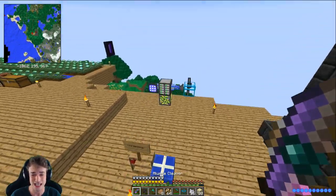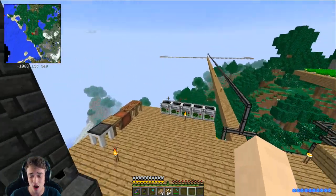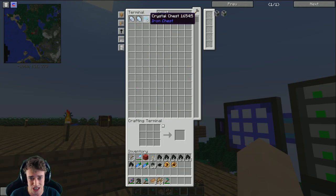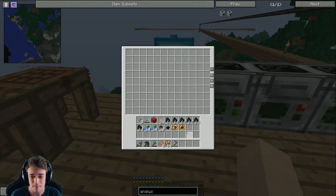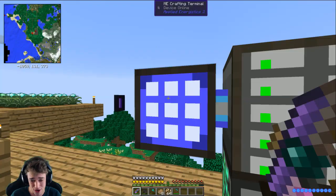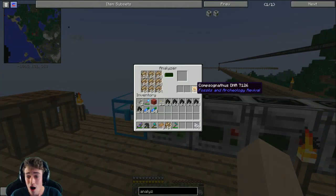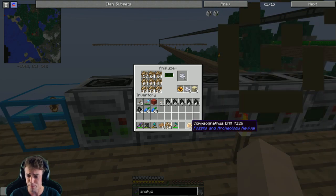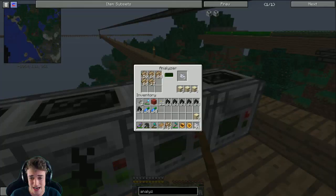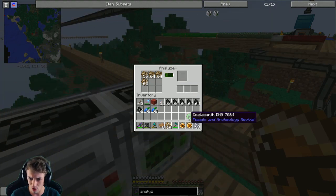Let's get this back in the crafting system because we can't really use that for anything. We already got two DNAs, which is actually a pretty good start. Let's get another crystal chest out here and put all the dinosaur-related stuff in that chest so we don't fill our inventory all the time. Oh look, we got another DNA - Velociraptor! Oh my goodness, that is so cool. I know what a velociraptor is! We get a lot of bone meal too.